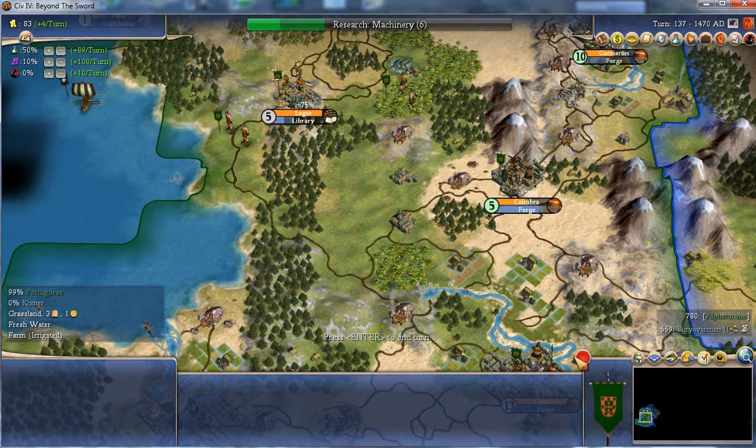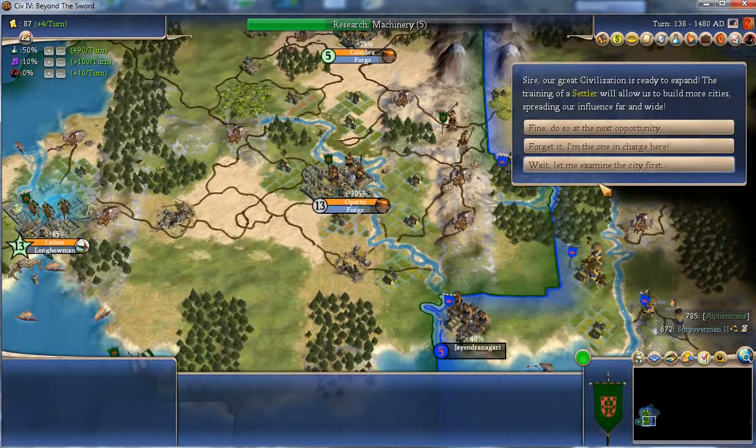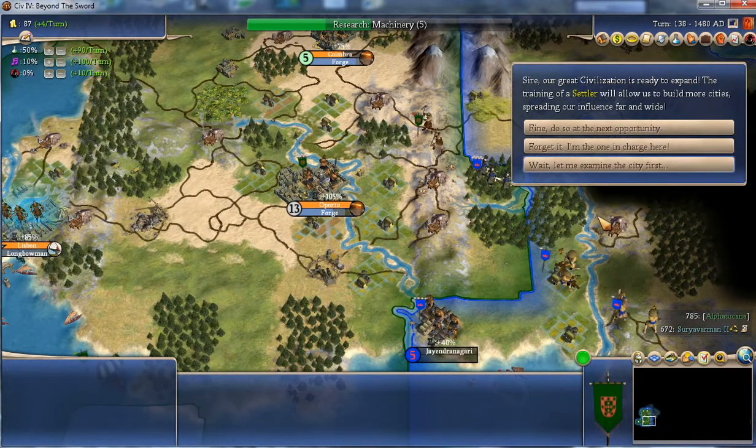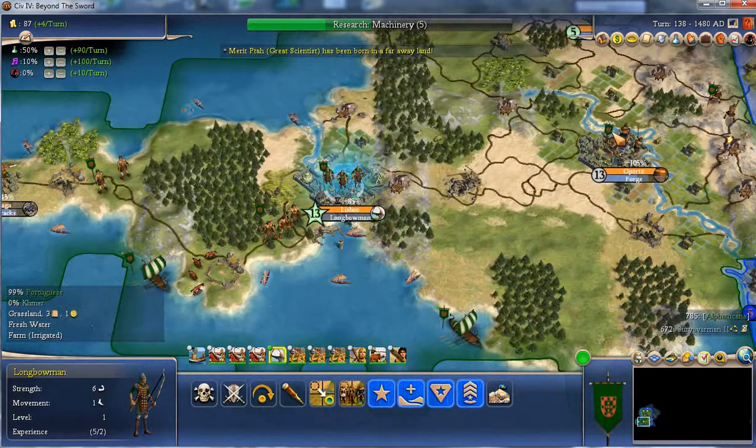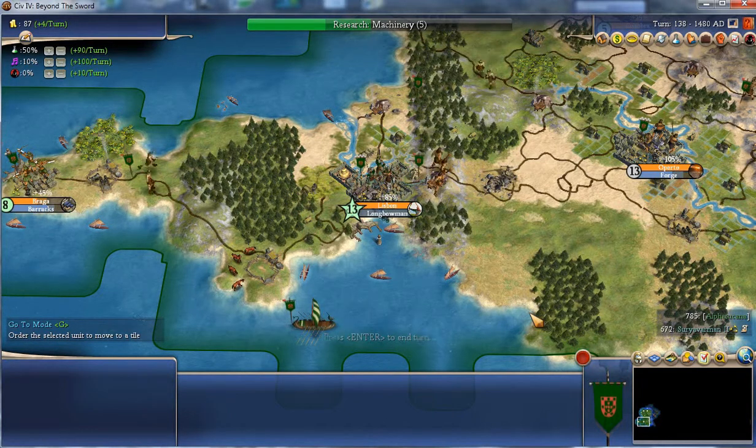I'm a little worried that this chappy is getting a bit powerful. Should I build a settler? Well, I've basically filled up this island. It's 1480 AD so I should be thinking about exploring the world a bit. I'm going to be starting to discover technologies like caravels and stuff which will allow me to sail around in deep water. I should probably start building some settlers to get ready for that stage. The Portuguese have some big advantages which we'll see shortly.